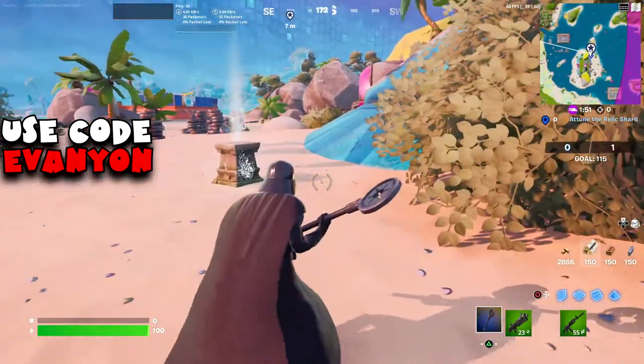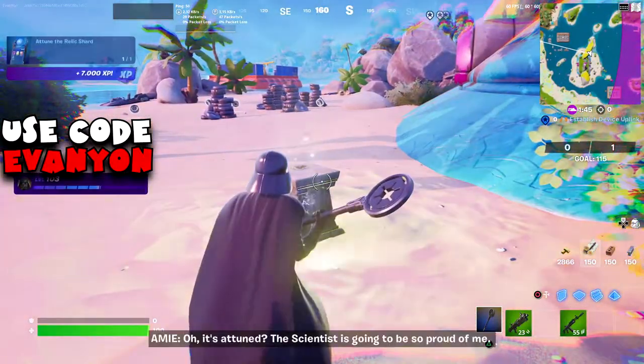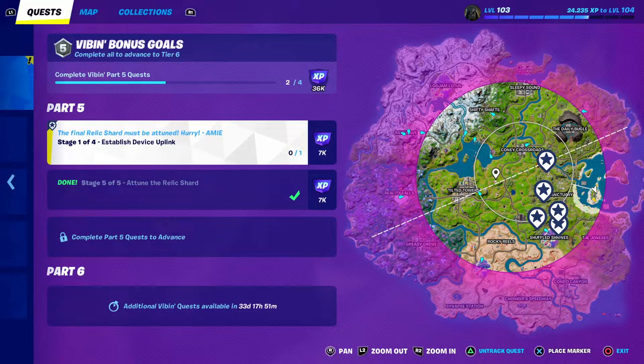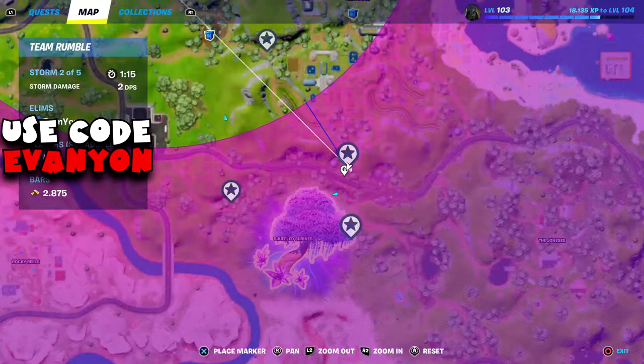Now we need to attune the second relic shard. This time it's all the way over at Sanctuary — on the island where the statue used to be. Just interact with the pedestal once again. For the next device uplink there are some on Sanctuary and some on Shuffle Shrines — Shuffle Shrines is easier.